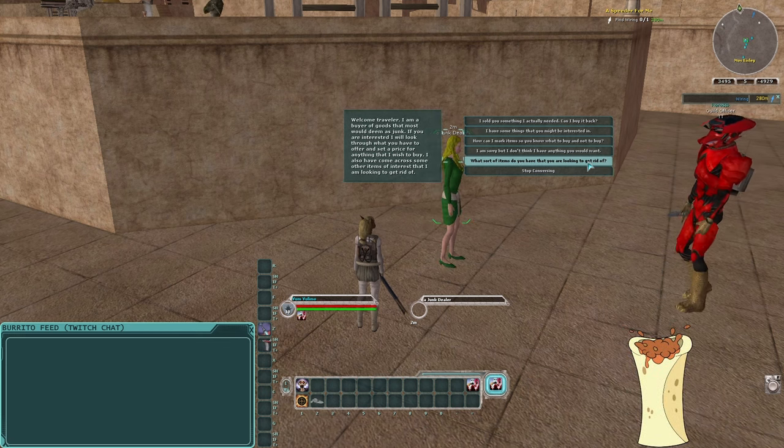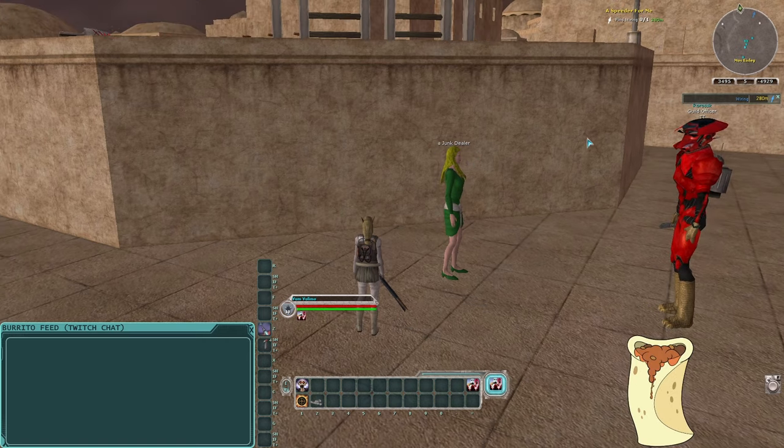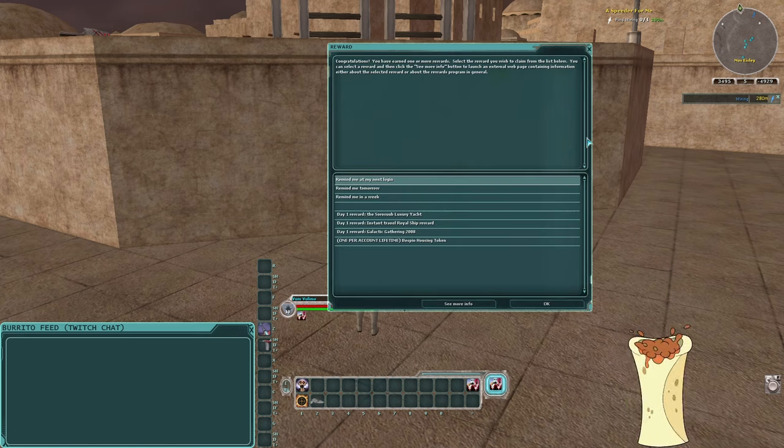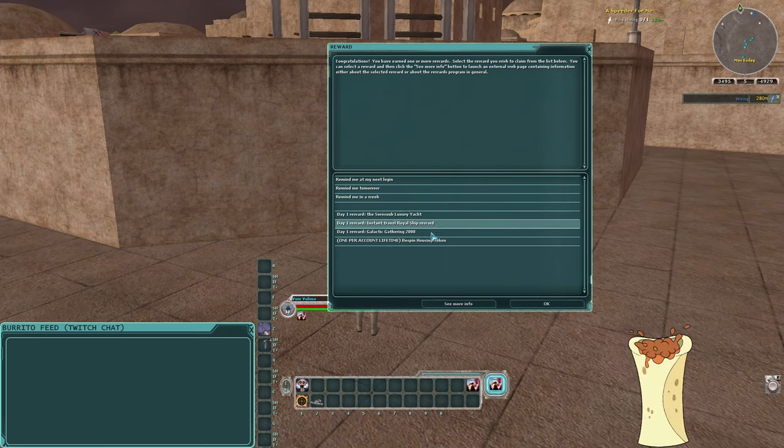If you skipped the tutorial and don't have a ship, you can open the claim window with forward slash 'claim' and redeem day-one rewards, including the SoroSuub Luxury Yacht. This puts a deed in your inventory that you can generate the yacht from. Unlike the prototype ship, you can't have weapons on the yacht or modify it at all, but you can fly it around space freely without being attacked and travel from planet to planet.